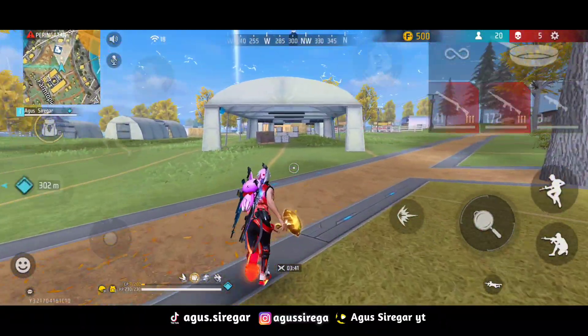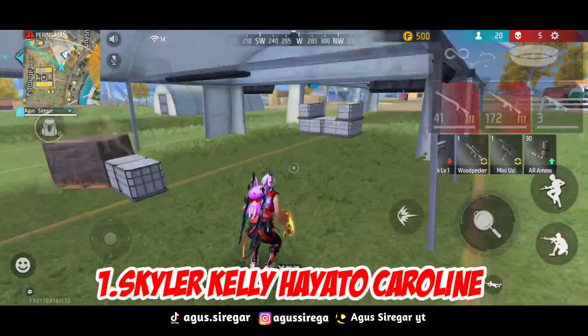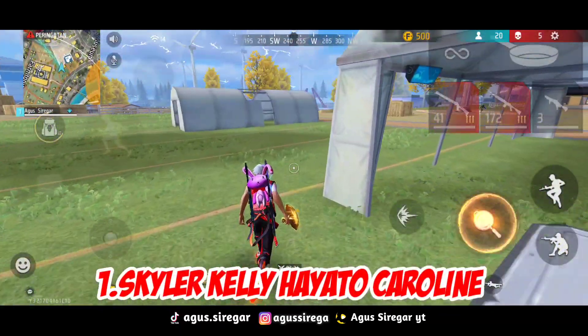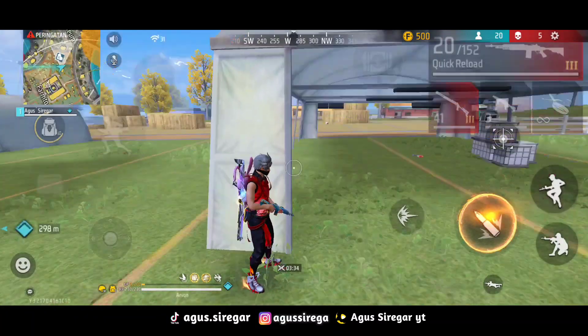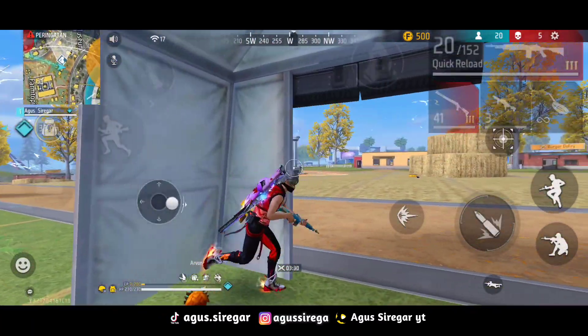Kombinasi skill karakter yang pertama, yang saya pakai ini buat barbar, yaitu Skyler, Kelly, Hayato, dan Caroline. Kombinasi ini cocok banget buat kalian semua push ke Master.